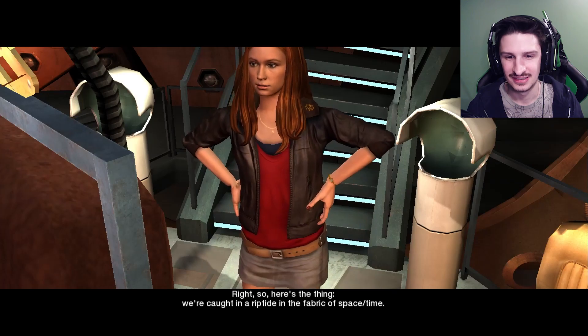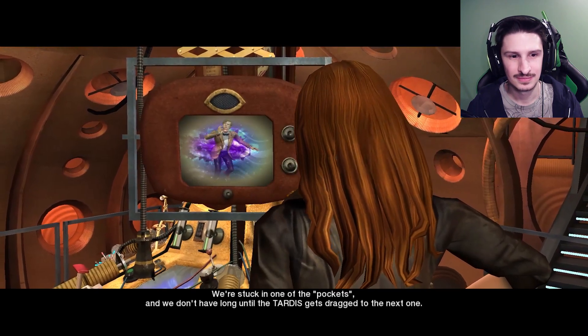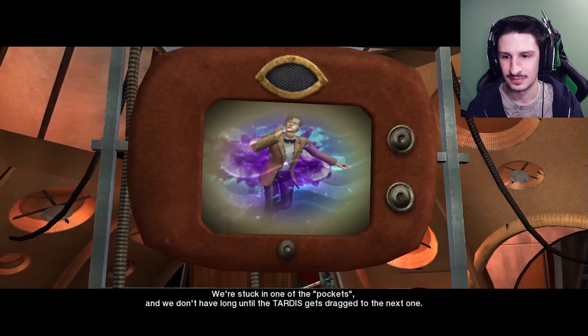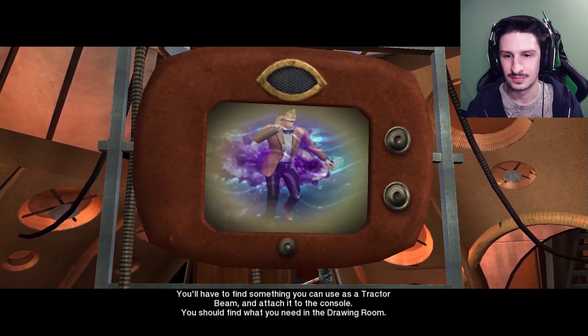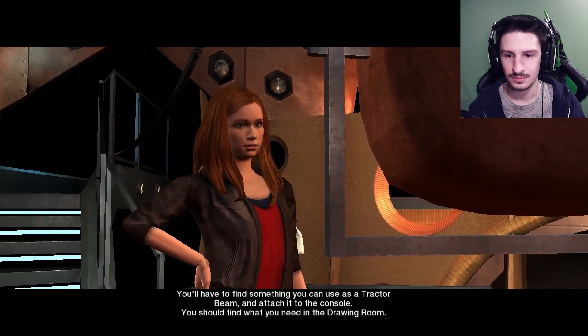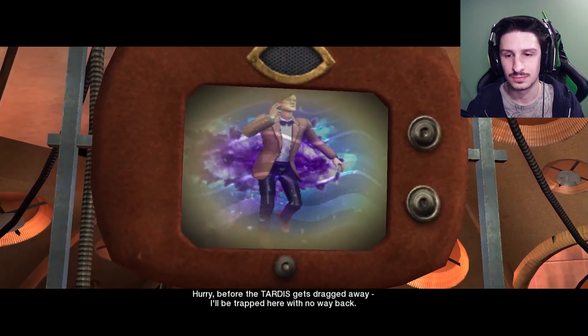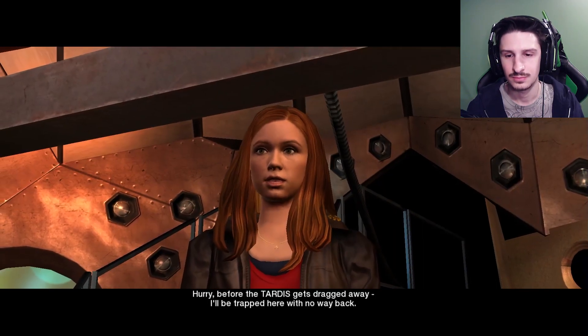The TARDIS reset has automatically extended the air shell. We're caught in a riptide in the fabric of space-time. We're stuck in one of the pockets, and we don't have long until the TARDIS gets dragged to the next one. You'll have to find something you can use as a tractor beam and attach it to the console. You should find what you need in the drawing room. Hurry, before the TARDIS gets dragged away. I'll be trapped here with no way back.